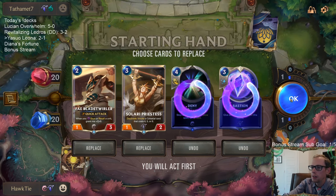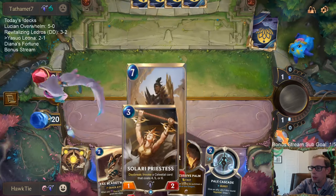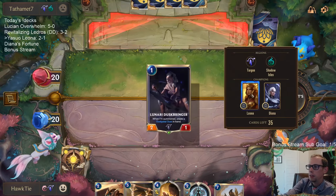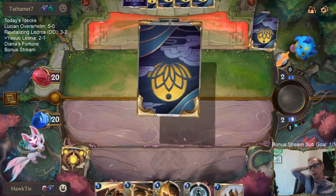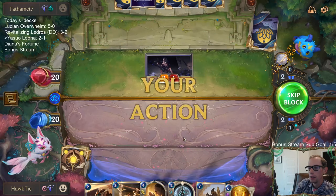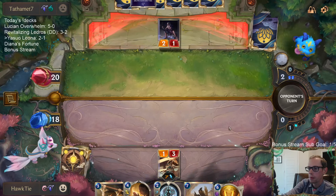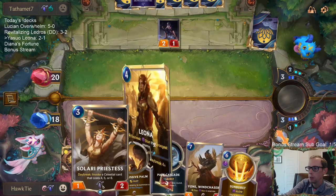Game four now. I'm not sure if Blade Twirler into Solari Priestess is going to be our best thing for turn two, turn three against a Leona-Diana deck — maybe we'll get too far behind with a 1-3 and a 1-2. Those are not really the size of units that inspire confidence. But not too bad — looks like we'll be able to be just fine.